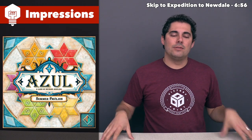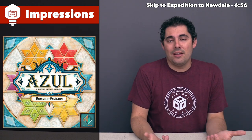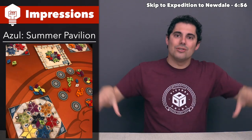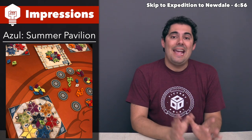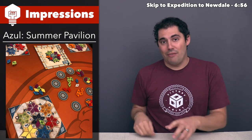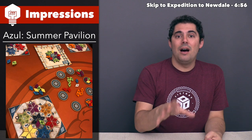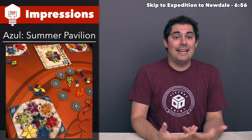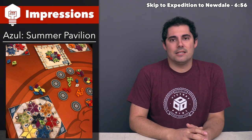Each one of these three games uses the same core conceit for getting tiles. You have these coasters in the middle of the table with four randomly placed tiles on them. When it's your turn, you select a coaster and take all of a certain color tile from it. Those get put in front of you, and all the other tiles get pushed into the middle. From that point on, you can take all of a certain color from the middle of the table, and the first person to do that in each game is going to be the starting player for the next round, and they usually take some sort of penalty.